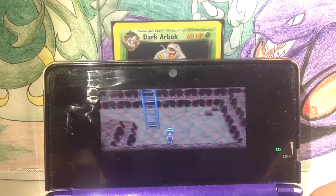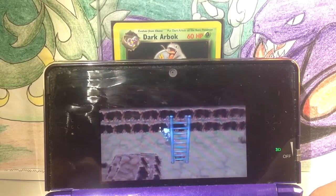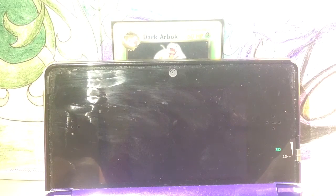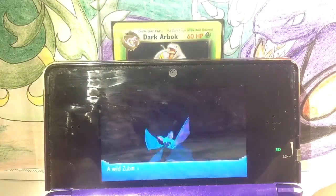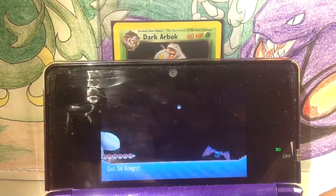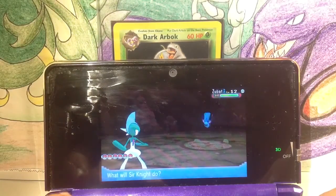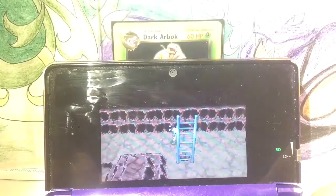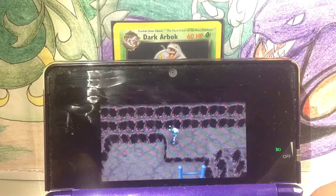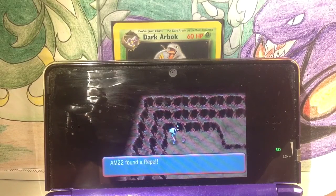Wait, they're still glowing. Something else down there. What is it? If it was an Aron, I might contemplate catching it because I've always had Aggron on my final team. I'm playing through Emerald — this time I might not. I'm not sure.